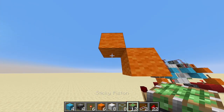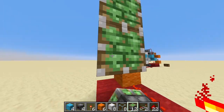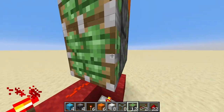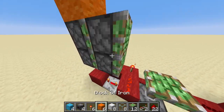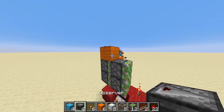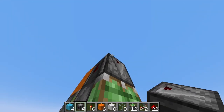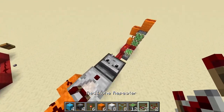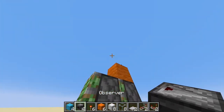Now, take your sticky pistons, place one here and another one under that, two in front of those, repeat that on the other side, like so. Now we get to the double piston extender circuit — an observer with the face on the top and another one next to it, a comparator. Here, this one has the trap door, repeat that on the other side.